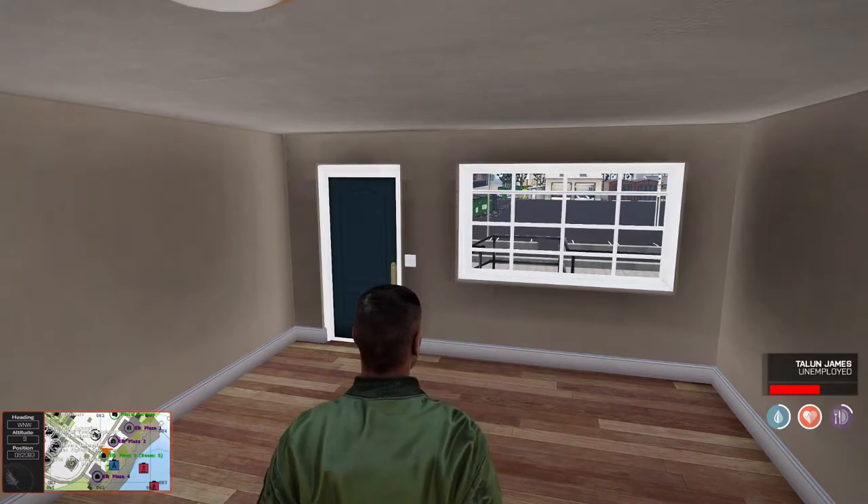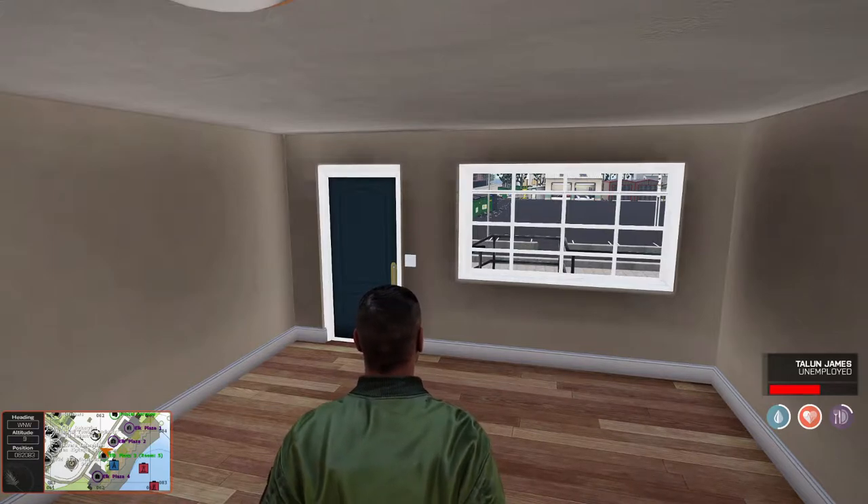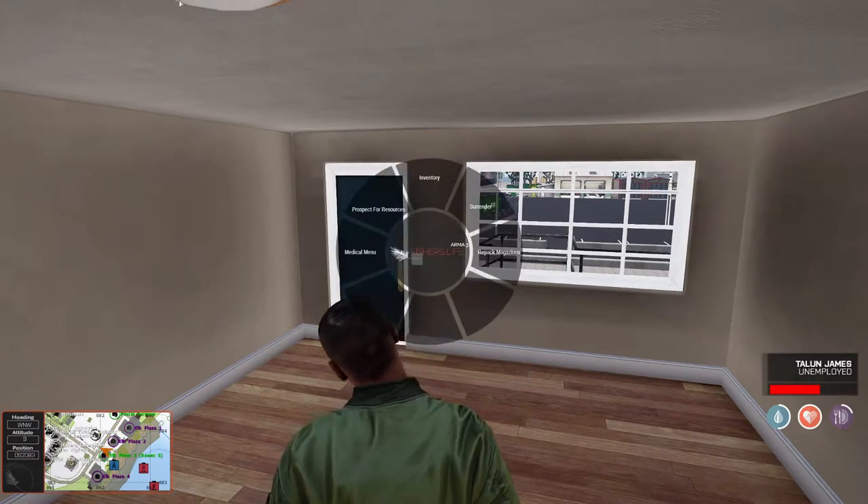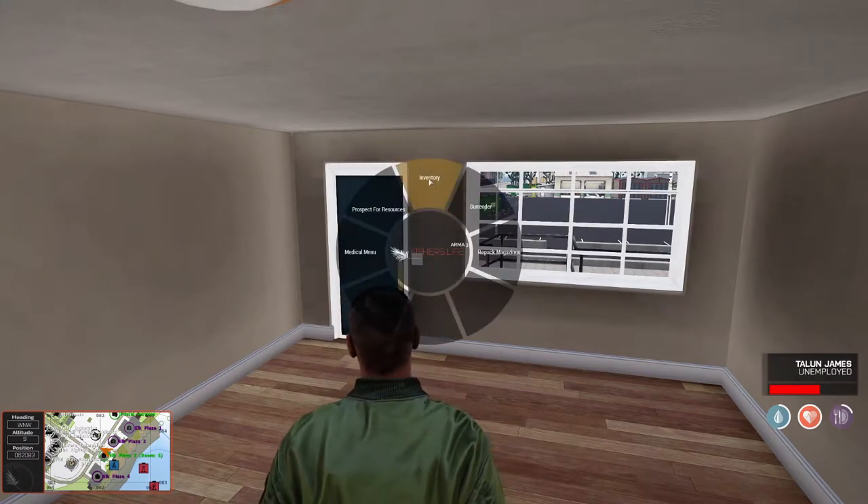So when you first join, chances are you'll be in a closed hotel room. Don't freak out, this isn't your prison cell. All you have to do to exit is press your E button, hold it down, and up here you'll select Inventory.